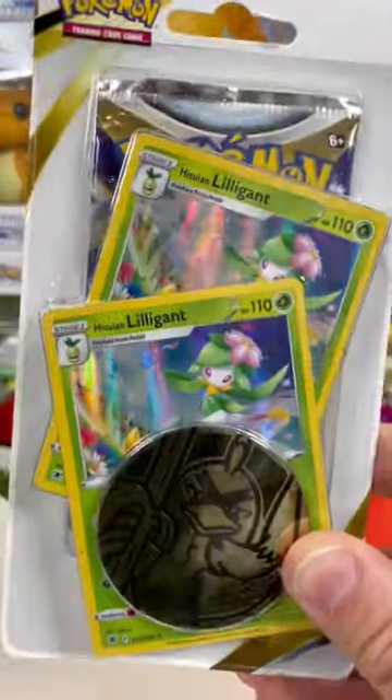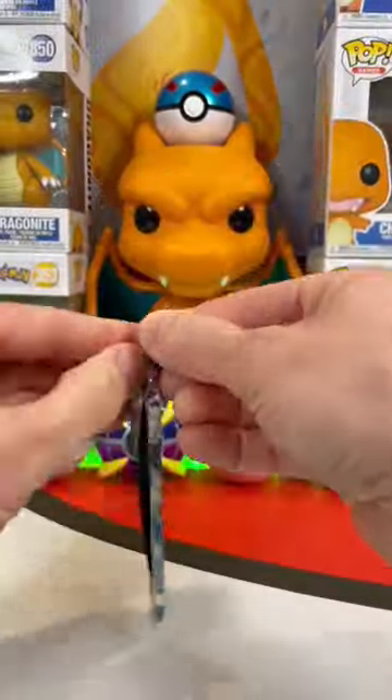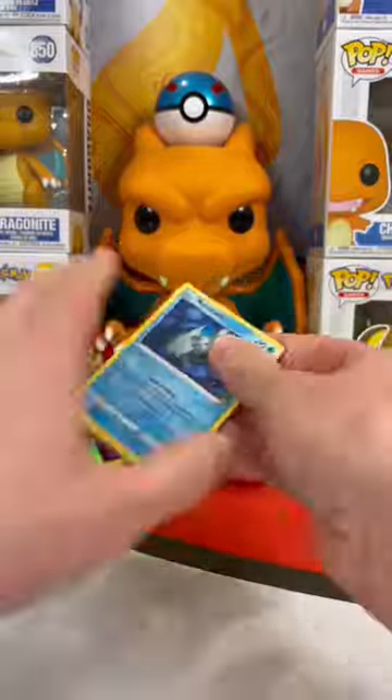Choose right or left for the battle. If you went right, you got a double holo. Maybe that means this pack will be extra lucky — let's find out. Have you ever seen something like this? Let me know down in the comments.